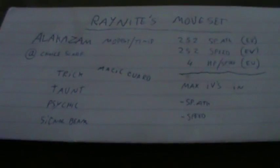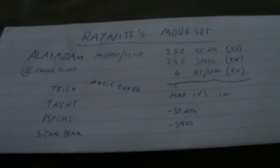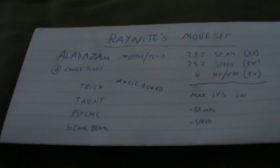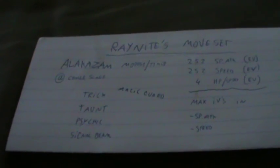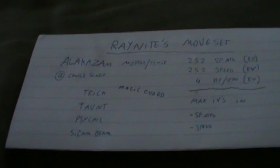It's an Alakazam with Choice Scarf, full Speed and full Special Attack EVs, and 4 HP or Special Defense — whatever you want. You need max IVs in Special Attack and Speed. You could choose Inner Focus, but because of the Dream World ability Magic Guard — which is an awesome ability — I would use that instead.